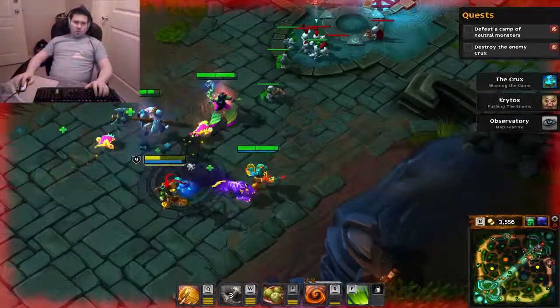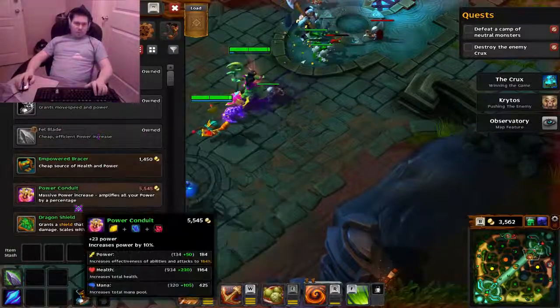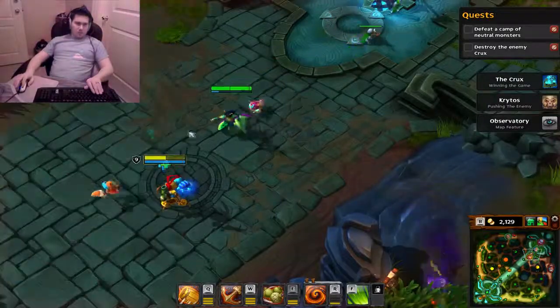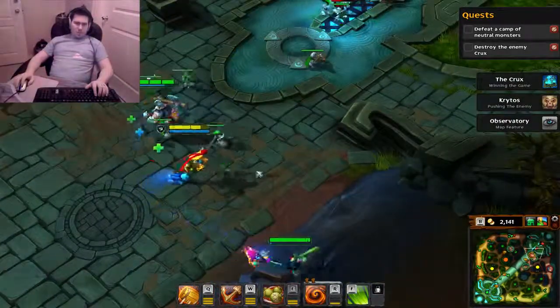The neat thing about this is when you're out of combat, you do start regaining health and stuff quite quickly. So we'll buy some empowered bracers and have the courier send up some stuff.